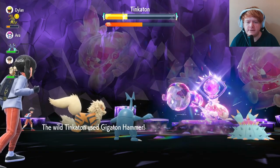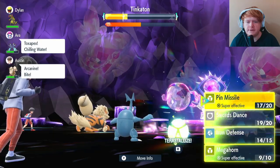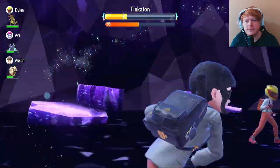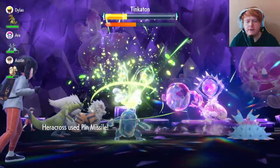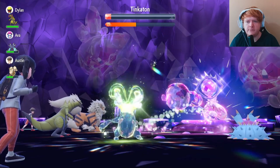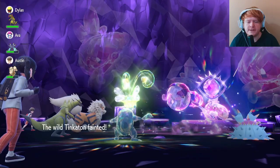We mix in a Megahorn, then go back to Pin Missile since I don't trust Megahorn's reliability. Play Rough drops our Attack, which isn't great, so we use Pin Missile again — this time it hits five times, the first time we've hit five! We're down to 100 HP, just in time for our Tera and within Swarm range. We Terastallize and use Pin Missile while both Tera-boosted and Swarmed — it hits five times and gets the kill. Tinkaton down!